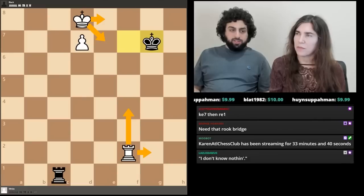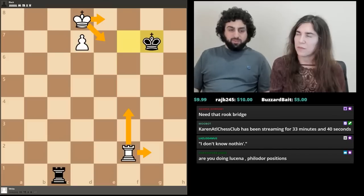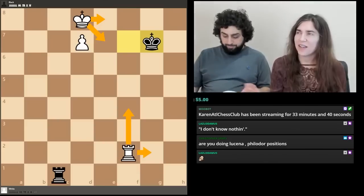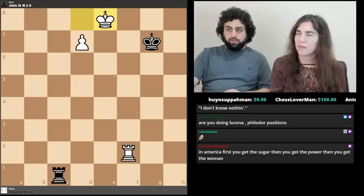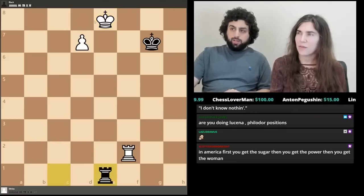'Need that rook bridge' — that's a good way of putting it. Let's take a look at each choice. Rook f4 — I couldn't quite figure it out, and that's exactly why it's the right one. Let's first look at King e8: it doesn't really make sense because after the check you just have to go back, unless you want to hang your rook.